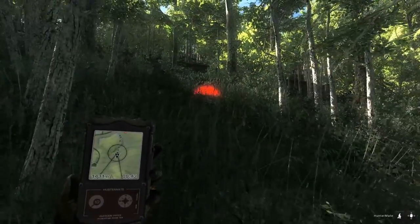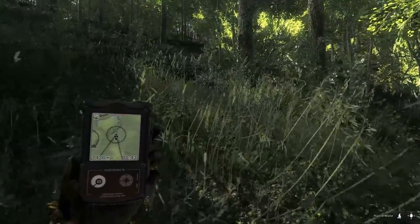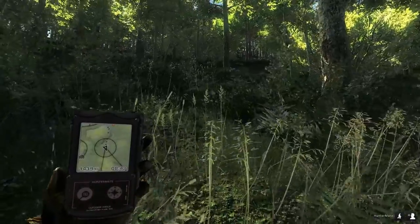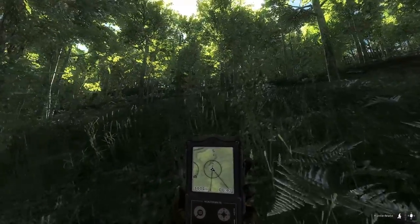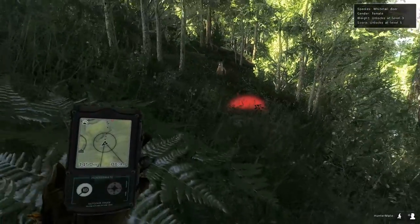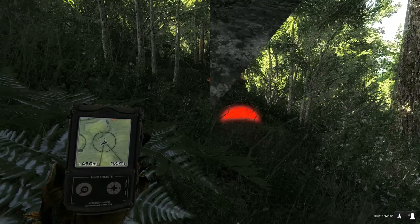Hi guys, Squirrel here and back with some The Hunter. I've been playing around with this game, I've been trying to learn it — it's actually quite an interesting game and every now and again something like this happens. So here I am, I'm kind of tracking a particular animal, tracking an elk I think it was, and I'm carefully crouch walking and then all of a sudden — did you see that to the right? I basically walk right into the animal and it runs away. It's so annoying.